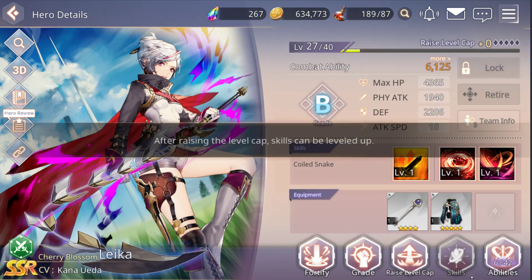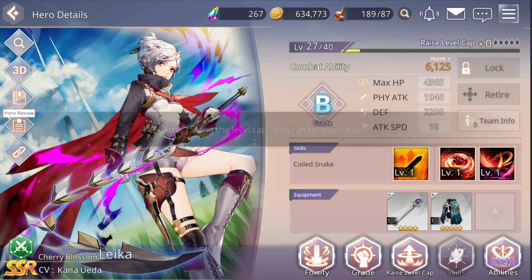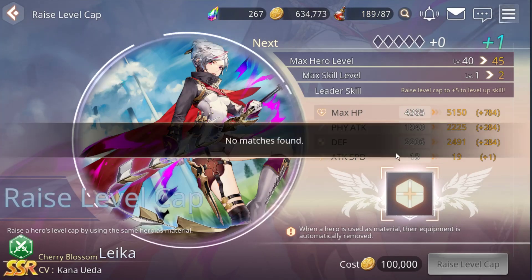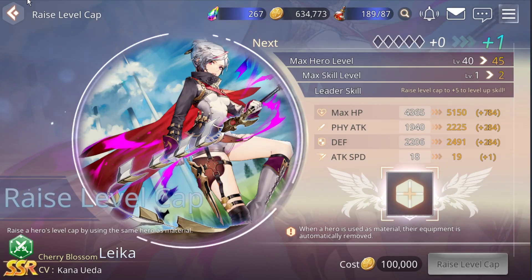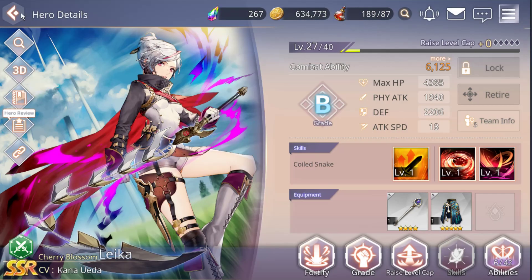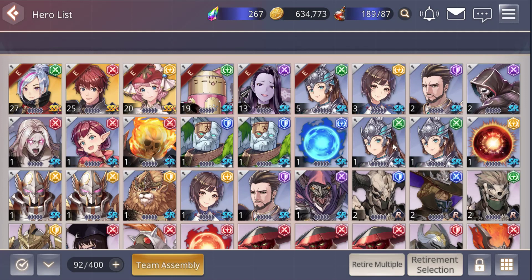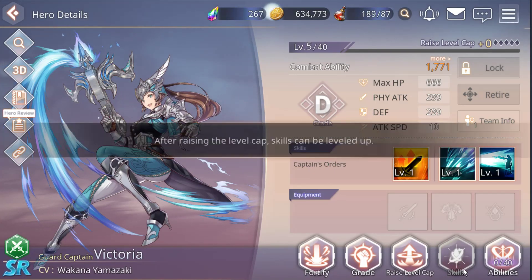How to unlock this skill — to unlock a skill you need to raise the level cap or increase your hero level cap. To increase your hero level cap, you're going to need the same hero or an SSR element. I'm going to show you. For example, this one — we already have three heroes and we can use another hero to increase this hero's level cap to unlock a skill.